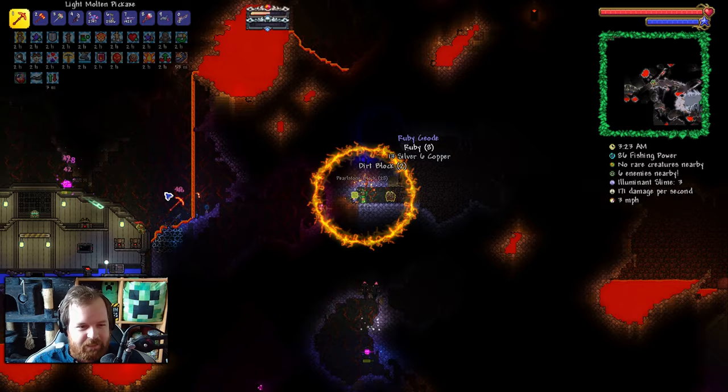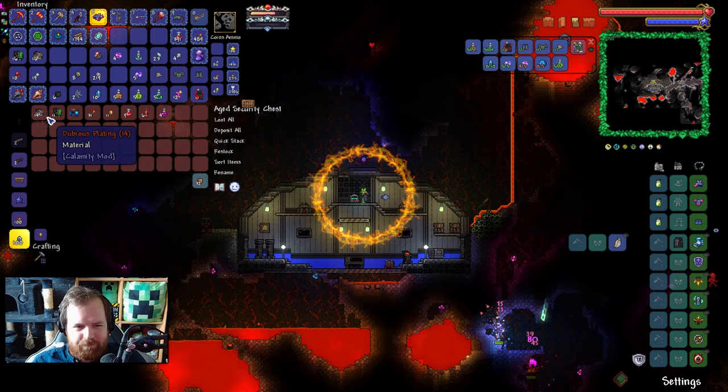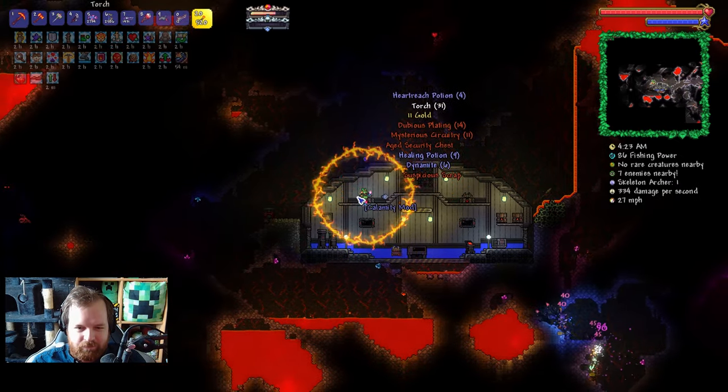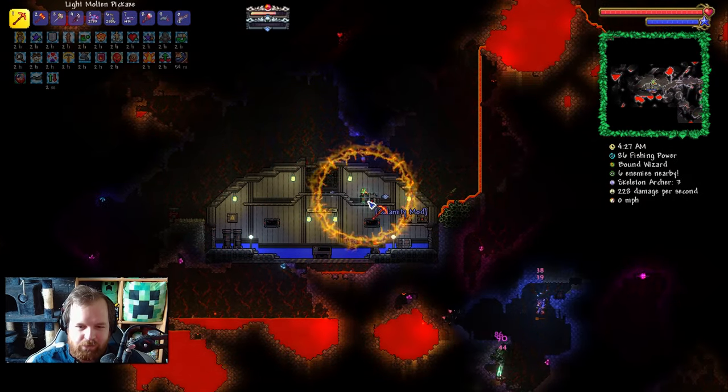We've found ourselves one of these underground houses again. We've got a chest in here and it's got not a lot actually — suspicious scrap, a bunch of plating bits. A charging station — hell yeah, I'm taking those.